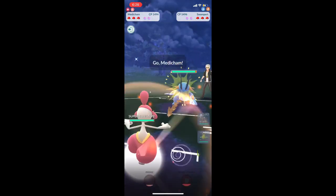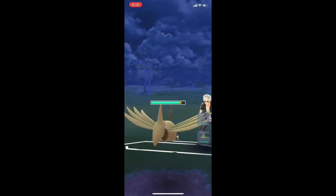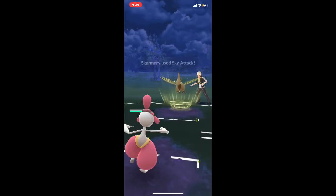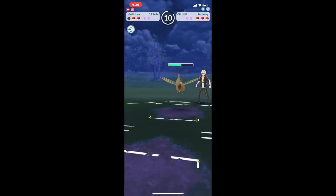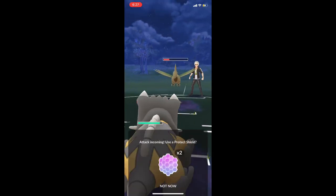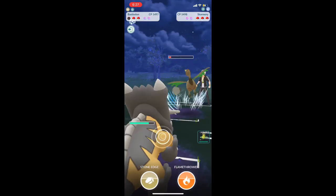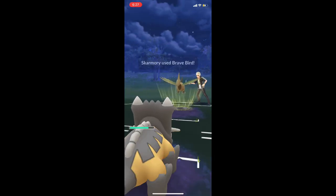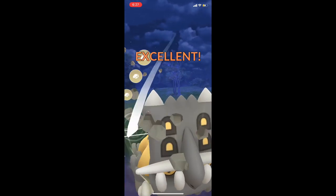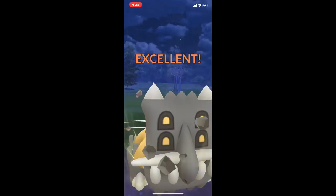We have a Swampert lead, so we switch to Medicham. They bring out Skarmory. I'm going to play the minigame for about half, do a little damage, and keep punching Skarmory because I don't want them to kill me with a tiny bit of health left. That's not a problem — we bring Bastiodon in and farm like crazy. Don't shield and don't do anything except farm them down. They get one last Brave Bird off. Then they bring in Swampert — use that charged move, there's one, and since we had double-charged it, we use another one.